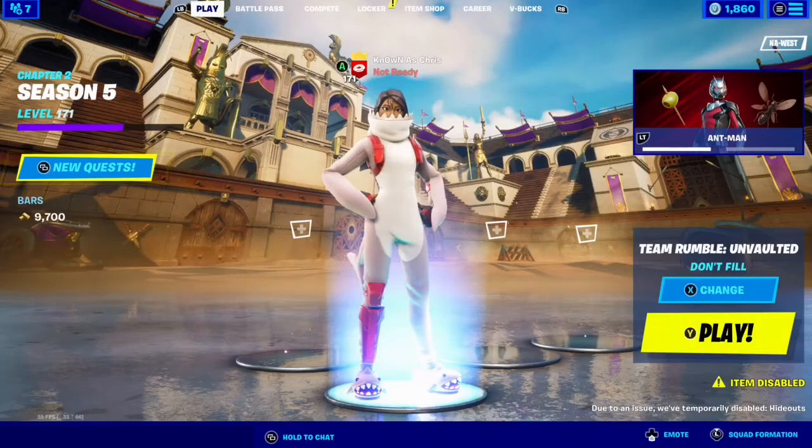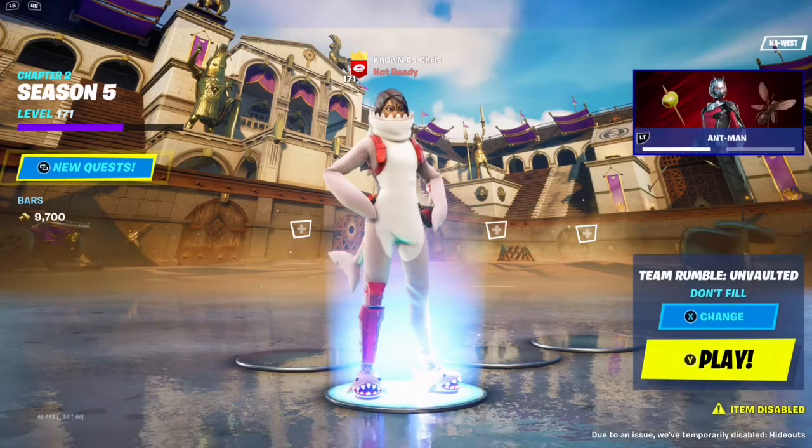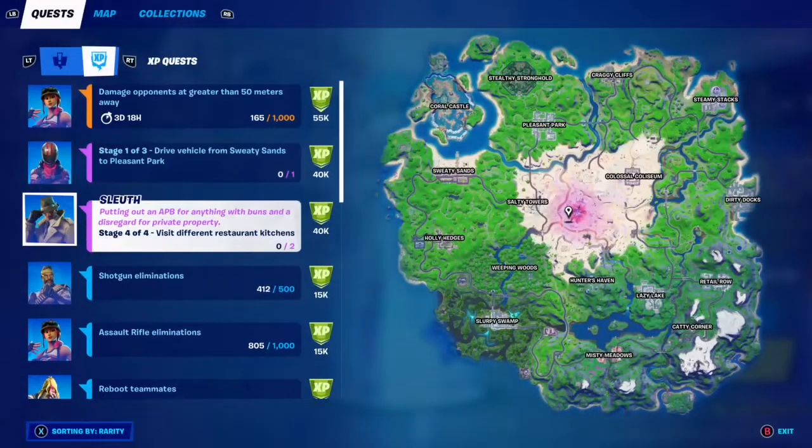Hi everybody, welcome back to my week 14 epic quest guide. Let's go ahead and see where we are at. Stage 404, which is to visit different restaurant kitchens, and we need two. Unfortunately, it gives us absolutely no clue as to where we even have to go. But luckily, if you are watching this, you have me.